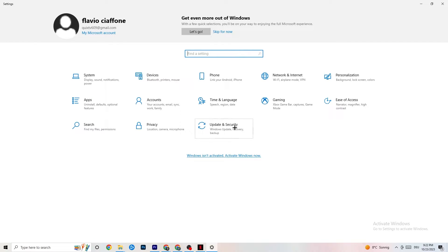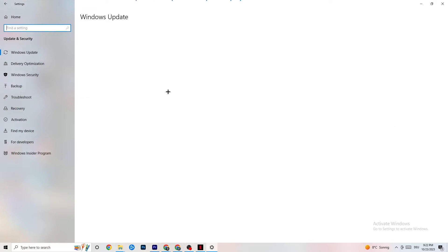The next thing I want you to do is click on Update and Security, then stay on Windows Update. This will sound basic, but trust me — updating every single driver on your PC will help you a ton. Click on Check for Updates. Some PCs don't have automated updates, so you need to do it manually. Just update your Windows and you will be fine.